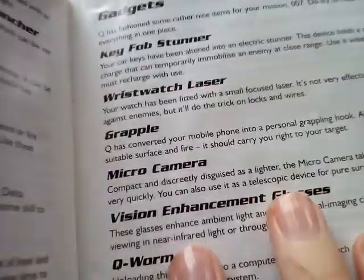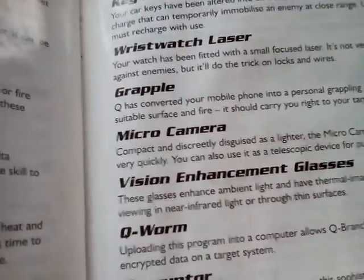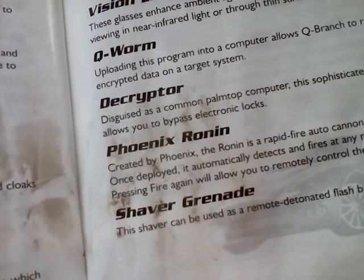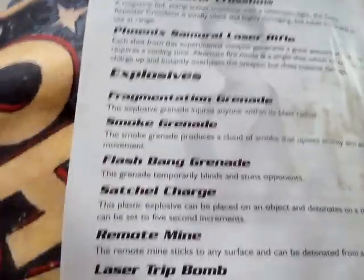Gadgets: key fob, stunner, wrist watch laser — that'd be awesome — grapple, micro camera, vision enhancement glasses, Q-worm, decrypt a Phoenix role, and shave grenade. And there's a bunch of other weapons here as well — laser trip bomb.